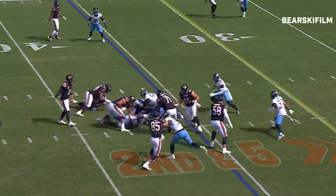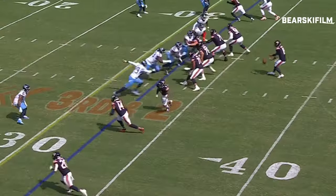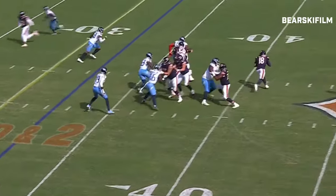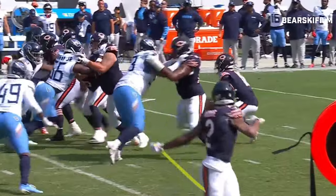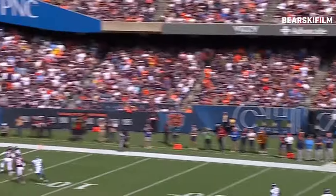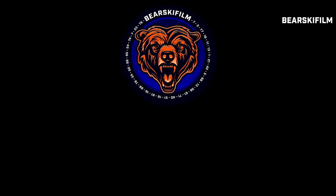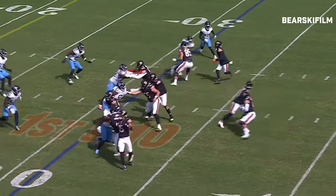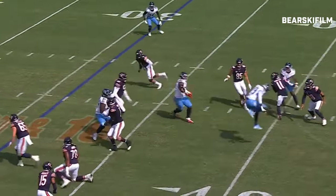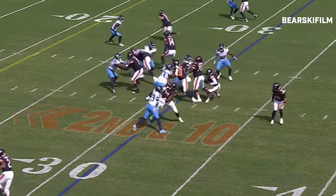It's a handoff for Swift. They wanted to go to the quick throw — DJ Moore to the left. Makes it up, stops, fires to the end zone. Allen. Let Taylor go. Romo Dunze was coming across. Swift.